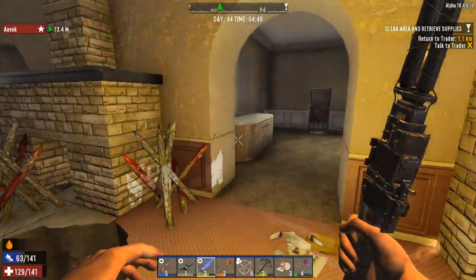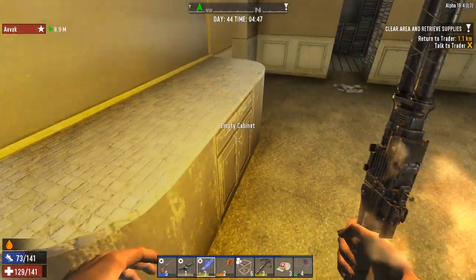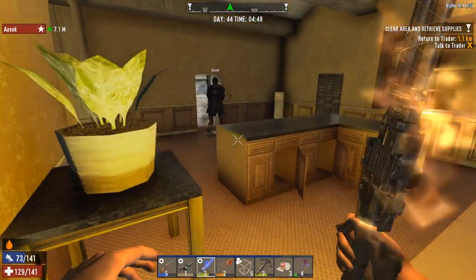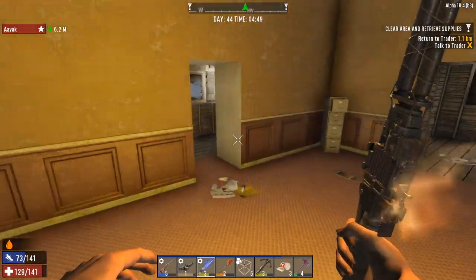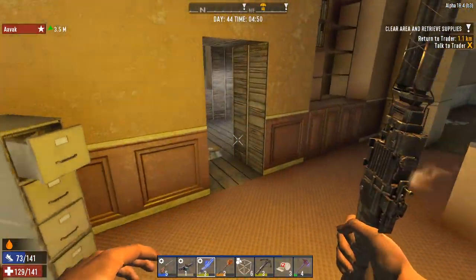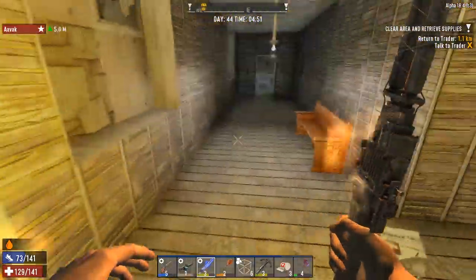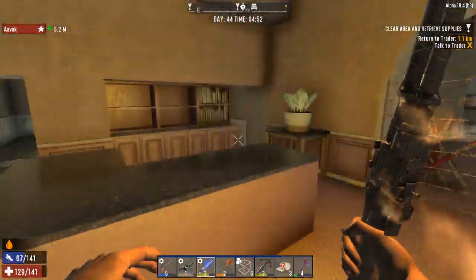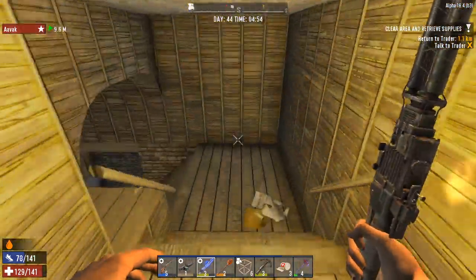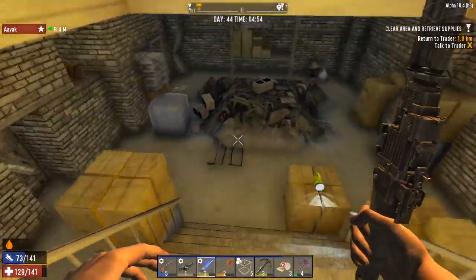If we can get a little forge going at the staging base, I think we should probably make a point of doing that. I'll have a look and see if we've got the stuff we need. We did get duct tape, and we've got forged iron and everything we need to make duct tape, so it shouldn't be an issue.